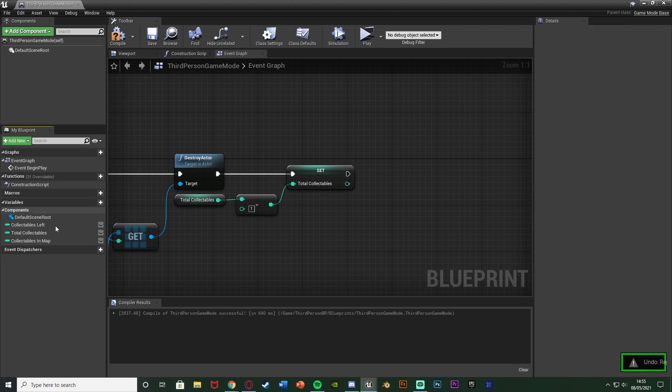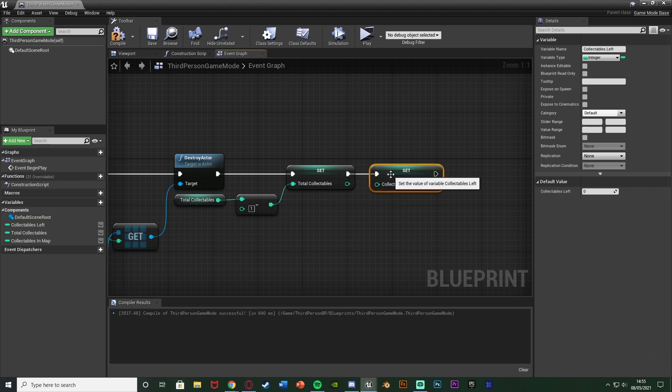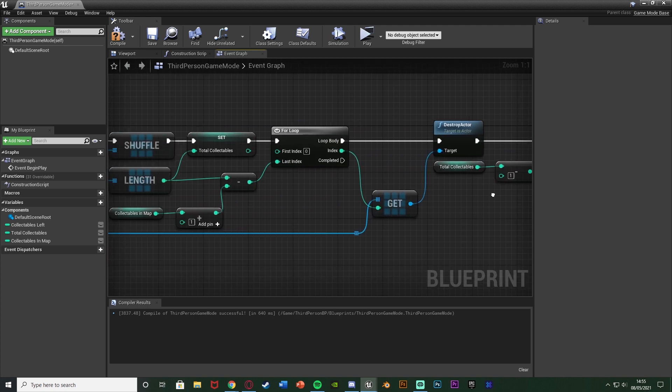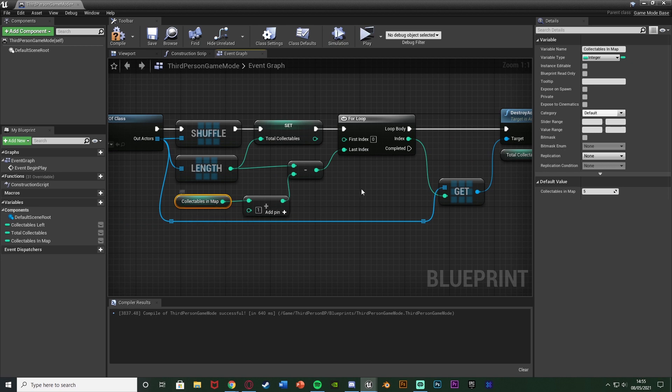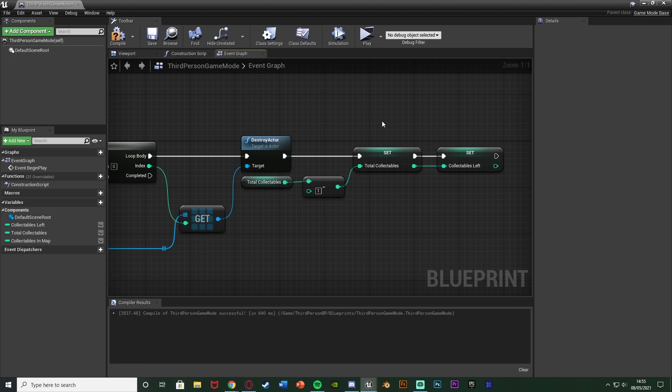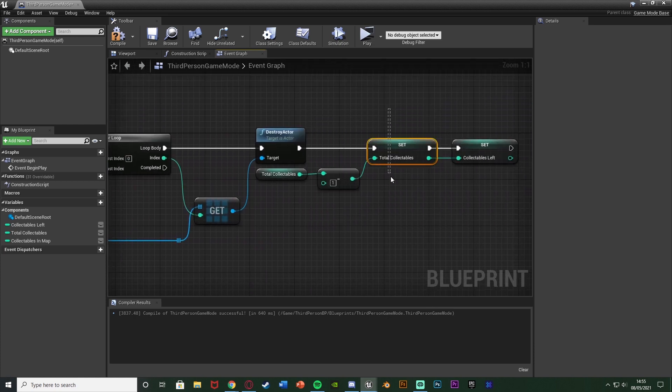So total collectibles minus an integer, leaving it as minus one. I'm going to set total collectibles. And then after that, set collectibles left — which again you don't need to do if you don't want, but this is just because of the previous video which I have. Now you might be wondering why I'm setting them there. Because essentially this is the collectibles in map value there, so the collectibles in map should equal this at the end. However, if there's a chance it goes wrong — i.e. something breaks and this destroys too many — that shouldn't ever happen. But this is just a backup to make sure that we do have the correct amount of total collectibles, so it doesn't mess up with the other system. So we are setting it to be perfectly what it should be.